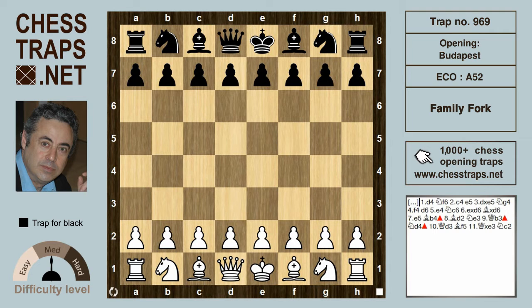This is the Family Fork Trap in the Budapest Counter Gambit. I must warn you this trap is rubbish — we're not looking at it for any practical value whatsoever, rather for its aesthetic appeal.